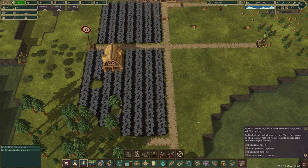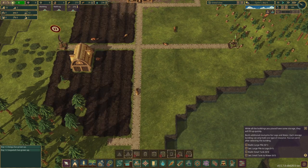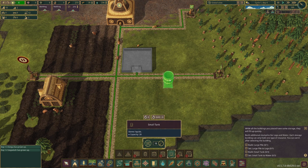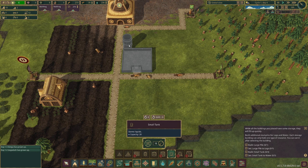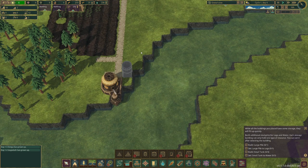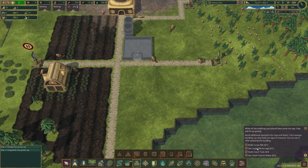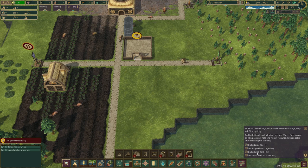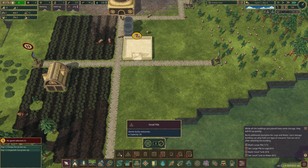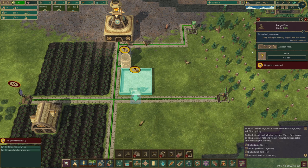While all the buildings I placed have some storage, they'll fill up quickly. I need to build additional stockpiles for logs and water — storage buildings can only hold one type of resource. The tutorial tells me to build one large pile for logs and one small tank for liquid capacity. Maybe I should build two small tanks. I already have a large log pile so I fast forward and place a small water tank.